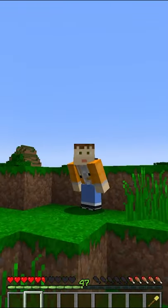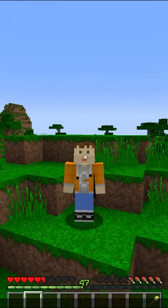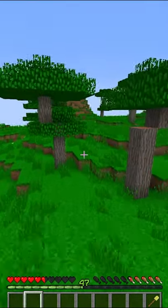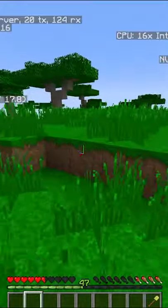So let's say you forgot to set your home. Well, don't worry, there's a command for that. All you have to do is type slash claims list, and it'll tell you the coordinates of all your claims. That does mean you have to run all the way back, but at least your house isn't gone forever.